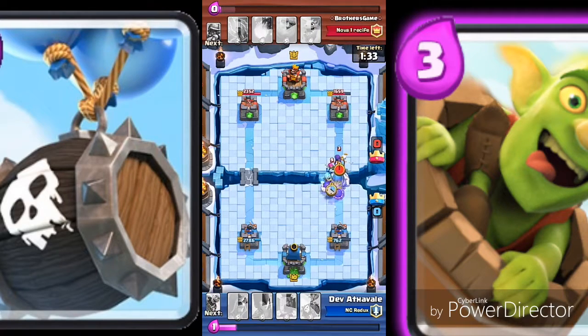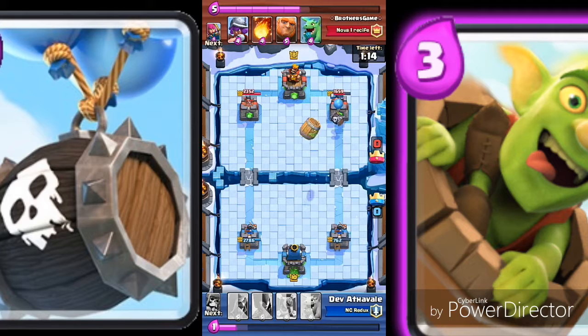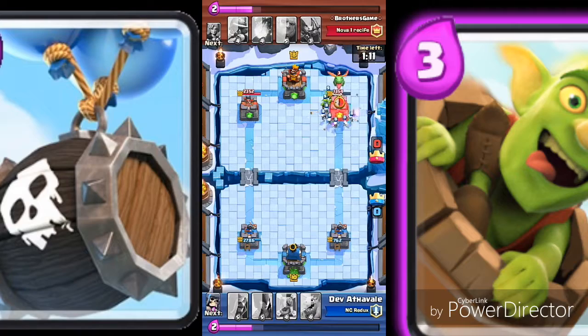I think he's gonna drop a witch — yes he dropped a witch, and I'm gonna drop an ice wizard just to defend. As soon as this giant skeleton bomb explodes, it's gonna be the ice wizard. Skeleton barrel dropped, goblin barrels should be dropped at the same time — they're gonna do some serious damage, that's the main criteria.